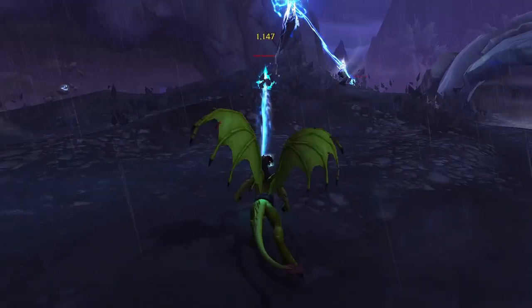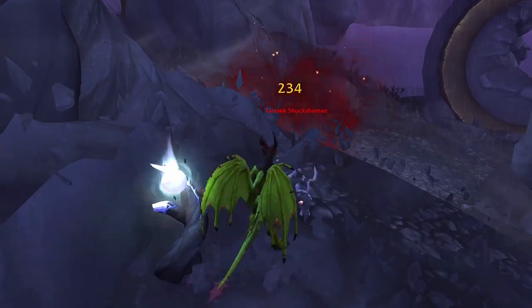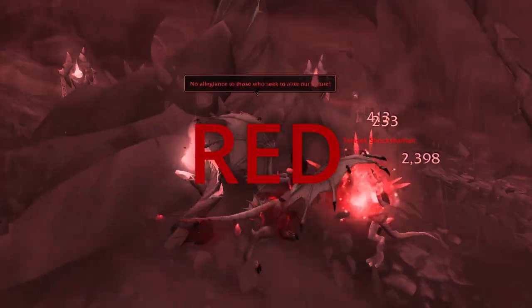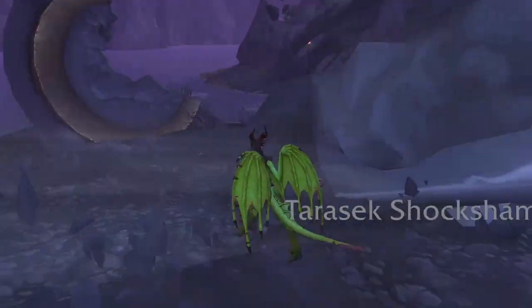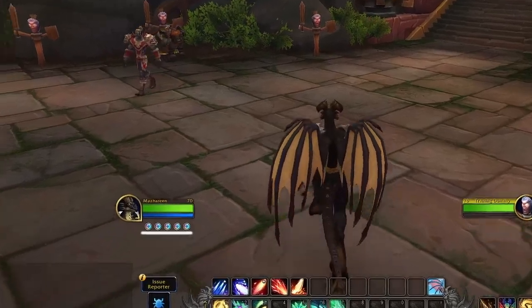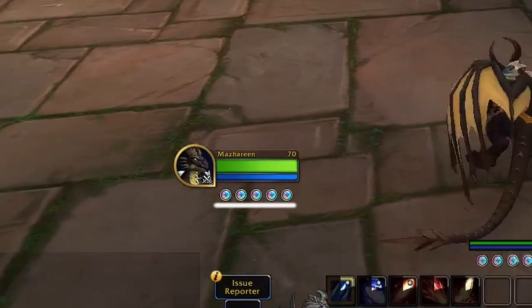The Evoker has very powerful offensive abilities, to the point that it's pretty much a DPS class, which consists of blue, red, and black dragon magic. I'll cover the base abilities, including DPS talents from the Evoker tree. The Evoker uses mana and essence, a resource that recharges over time that your powerful abilities use.